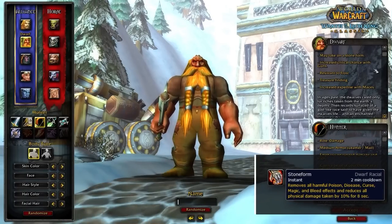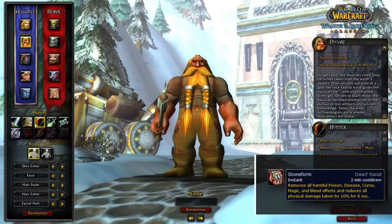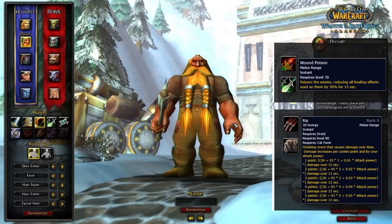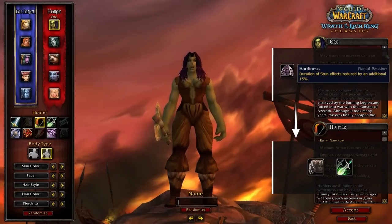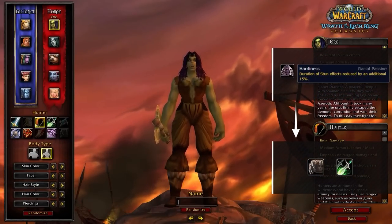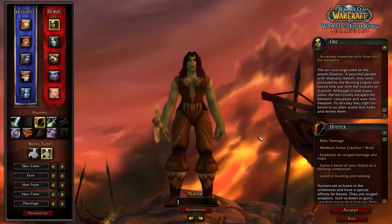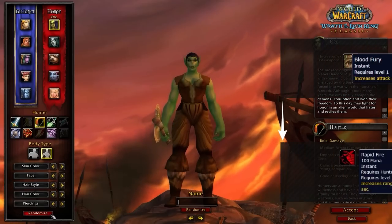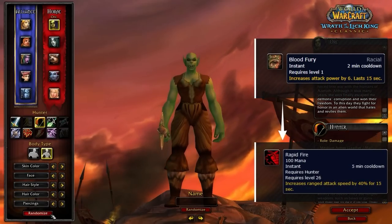Dwarf gives you access to Stone Form which removes all poisons and bleeds. This is especially strong in the early seasons due to the fact that it's insane into rogues and ferals. A lot of their pressure comes in the form of poisons and bleeds, so if you clear a 5-point Rip or multiple poisons, you'll put yourself ahead. For the Horde you'll want to be Orc. You gain access to stun reduction, which is especially good in the early seasons since rogues and ferals are absolutely insane due to low resilience. Additionally you gain access to Command which increases your pet damage, as well as Blood Fury, which is a 2-minute offensive CD that you can combo with your Rapid Fire for big burst.